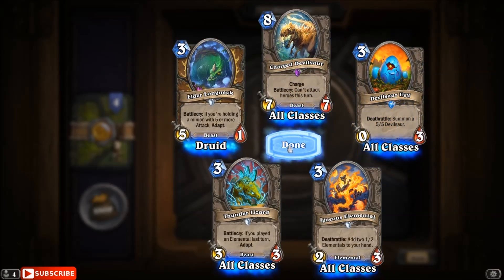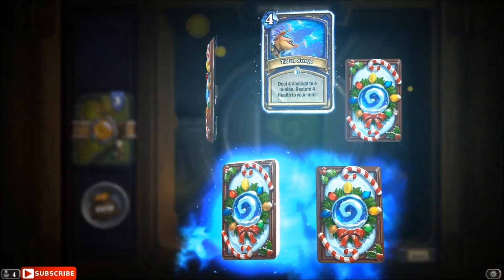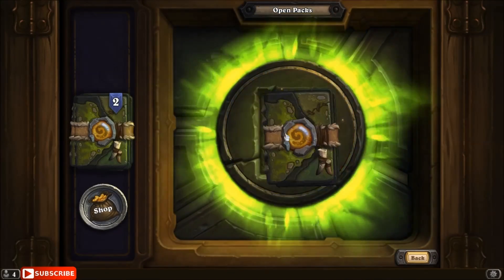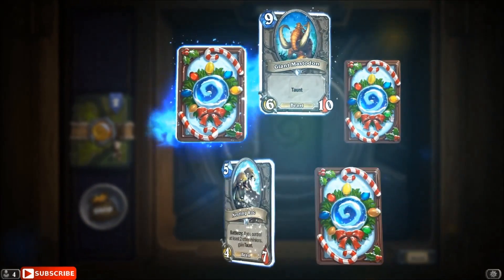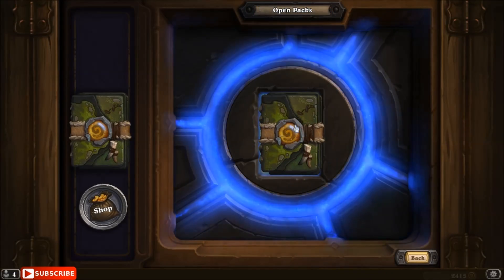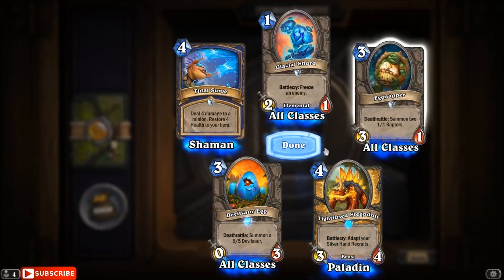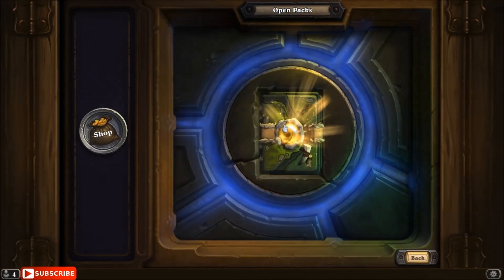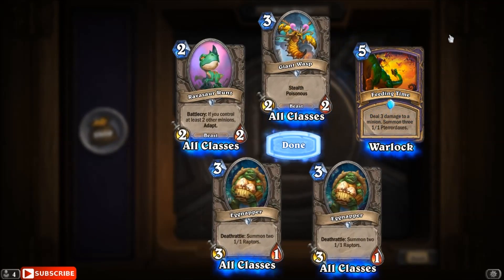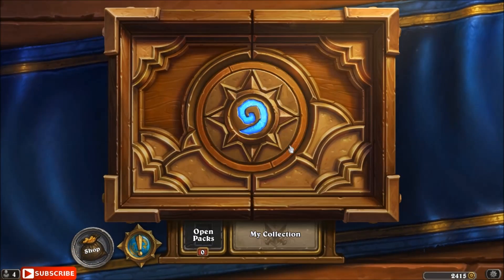Charged Devilsaur — I don't think I have that one, so maybe we can do Charged Devilsaur Priest. I know people have been a little upset with some of the big priests I've been playing, but oh well — at least it's off meta. And we're powering through this. Hemet, the Jungle Hunter — not the legendary we really wanted to see, but we will definitely take it. So that's very surprising; I thought my pity timer was actually quite a bit higher. We're very happy with that. And that was five or six epics plus one legendary from our Mammoth Bundle.